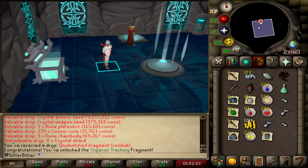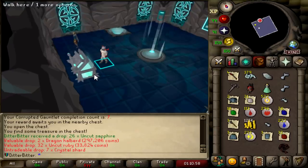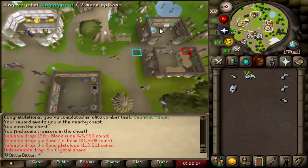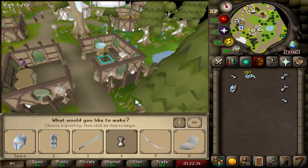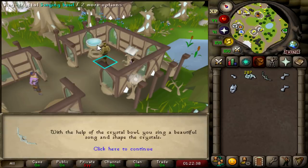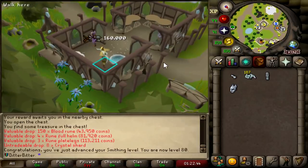I only need three more seeds. Is there any chance we get four in seven? There's no chance, right? I'm too excited about this bofa — I just want to make it now. I'm not even going to use it now, I just want to make it. One Bow of Faerdhinen — the bofa deez nuts. I'm also just going to make one of the crystal pieces. Getting some smithing XP off that too. Let's make the crystal legs.